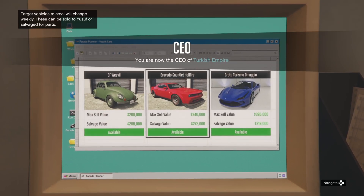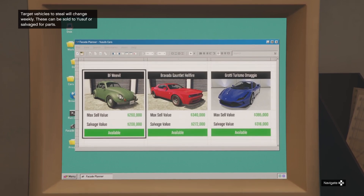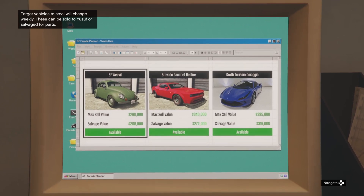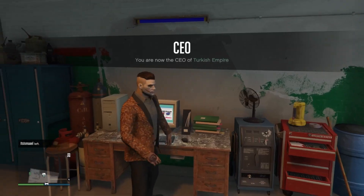Welcome back to another video. Today we are doing a walkthrough or guide for the Duggan robbery. For people that don't know what this is exactly, I would really recommend that you first watch a guide on the salvage yard. You can do so by clicking top right right now or clicking the first link in the description.